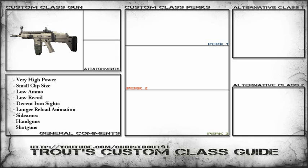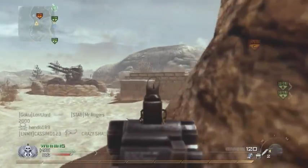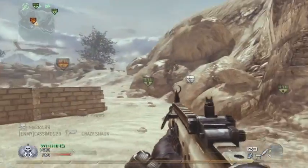It has a longer reload animation than most guns, and I think the best sidearms to use with it are the handguns or the shotguns for that reason. Now, the extended mags are really crucial with this gun, because of its small clip size — it really isn't the greatest practical gun for getting multi-kills, as you'll see in this little clip here.